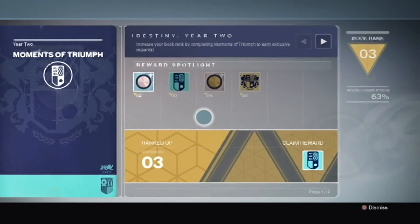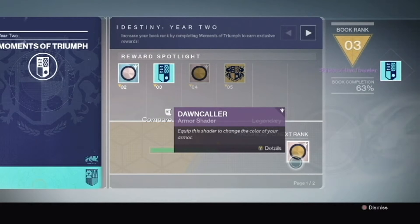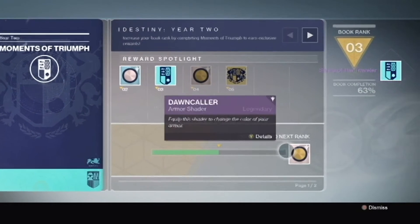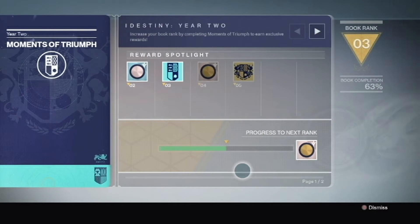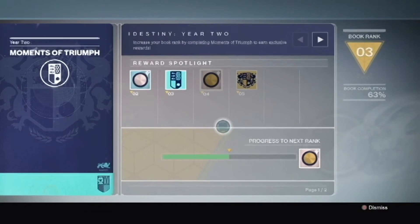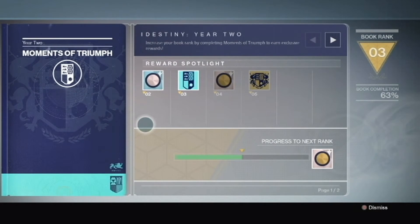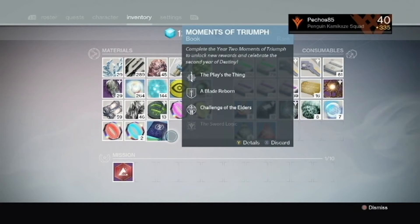The third element is equip any Year 2 subclass to any character. I really like how they did this rank-up system — at least they gave us two more shaders and another emblem compared to Year 1 where it was just one emblem. I was really hoping to see more stuff, maybe like another sparrow or one of the exotics that nobody still knows how to get, but beggars can't be choosers.